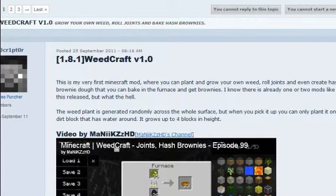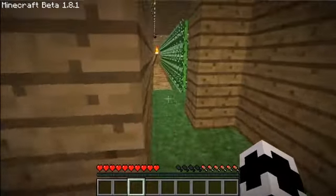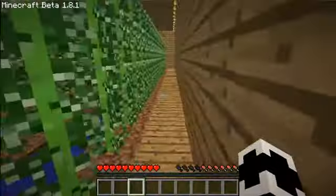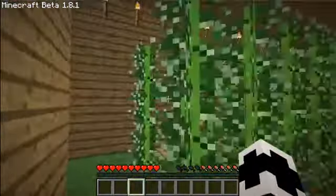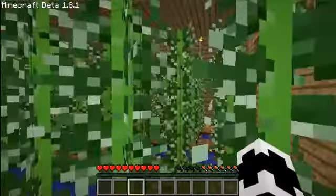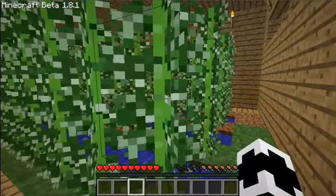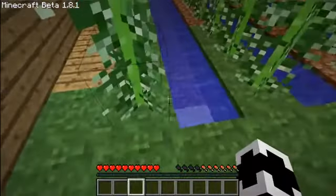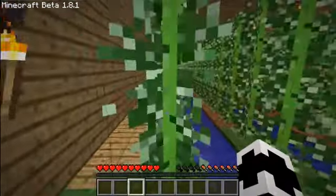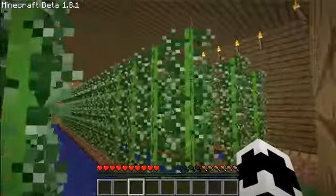If you want to go check that out, a link will be in the description. So in this you can get high and live the good life in Minecraft. First, what you want to do is walk around — these will spawn anywhere in your world on any terrain. You want to get them and plant them next to any water block, or on grass one block away from water.